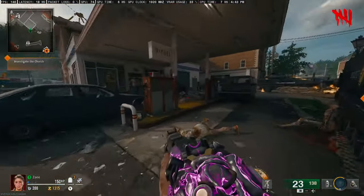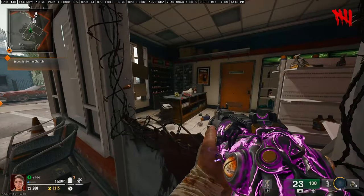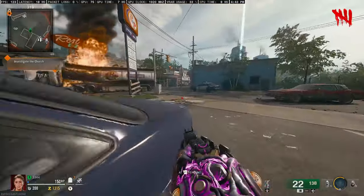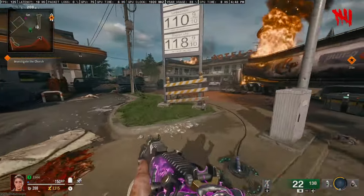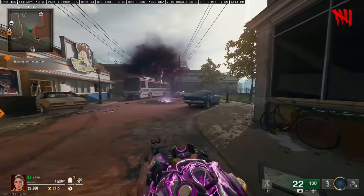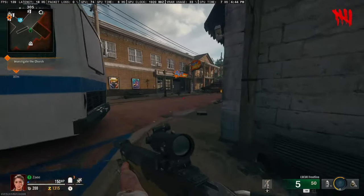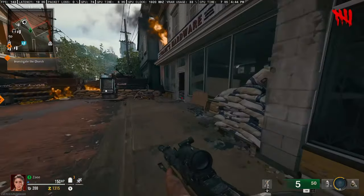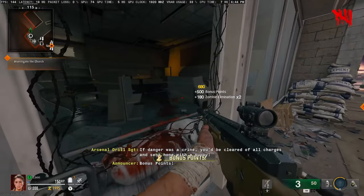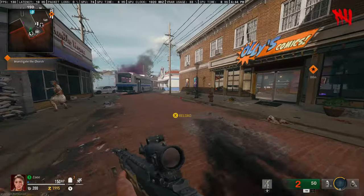The next easter egg starts back at spawn. Go underneath the gas station and look into the zombie spawner — you'll see a pair of shoes sitting on top of the counter. Shoot those shoes and advance to the next location. This is how you unlock the bowling easter egg. Head to the right from spawn to the next zombie spawner location.